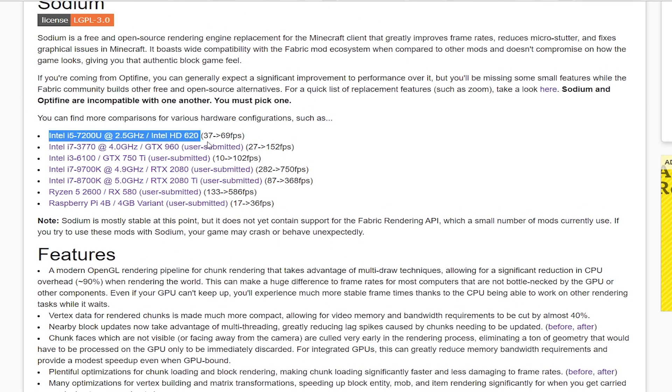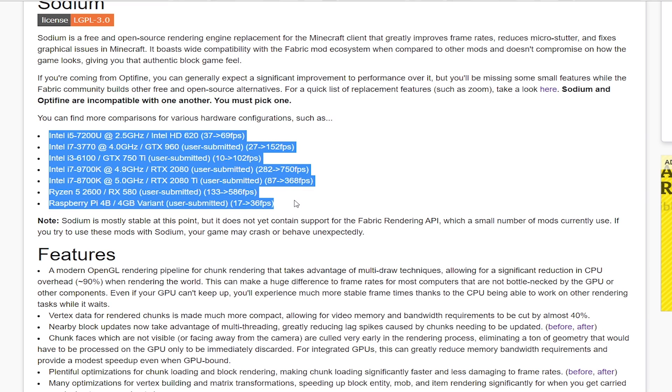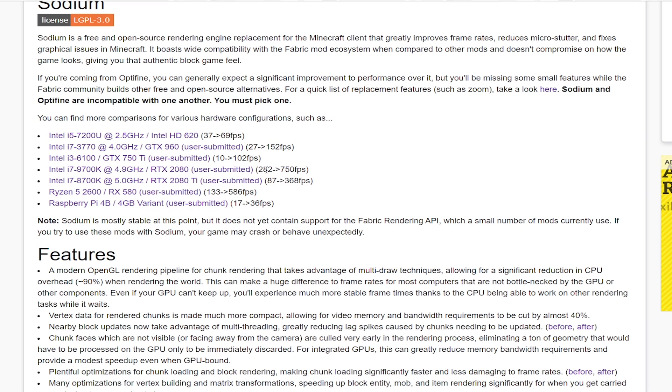But how can a simple mod bring such framerate boosts? According to the mod author, the mod works with the OpenGL API on which Minecraft Java is running. The overall CPU usage gets lower compared to vanilla, resulting in more FPS and better performance.